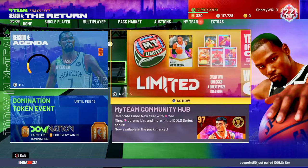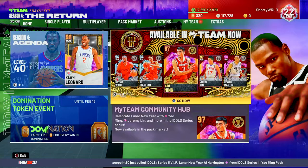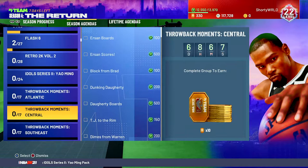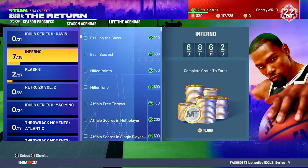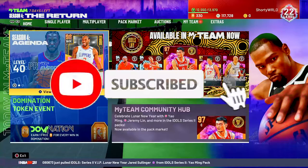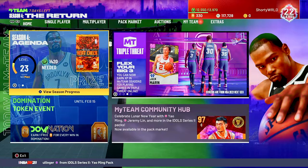What's good YouTube, this is Sha Shori back at it again with episode 5 of the No Money Spent series. Before we go ahead to the locker codes, as you can see on the top right we're at level 22. Over these past couple days I've just been grinding the season agenda challenges with the loot door and inferno players we bought from last episode. If you are not subscribed to the channel, make sure you do and turn on those post notifications so you can be tuned in for the next episode.